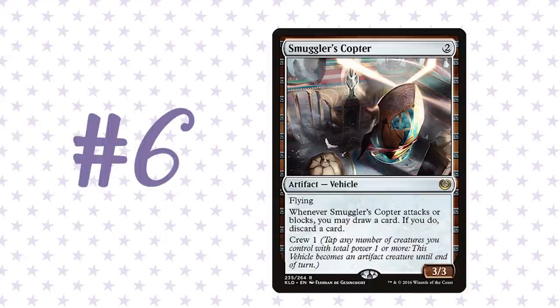Coming in at number six is a card I completely rolled my eyes at when I saw it was included. I thought it was just a fine Standard card — and that's all it would ever be. That is the Looter Scooter, Smuggler's Copter. I've been really pleasantly surprised, especially in the aggressive decks — the mono white and mono red decks — where it provides a threat that's often really hard for a lot of decks to answer. There are very few cards with reach and relatively few flyers outside of white, so having a 3/3 that attacks in the air every turn while also improving your hand is just so good.